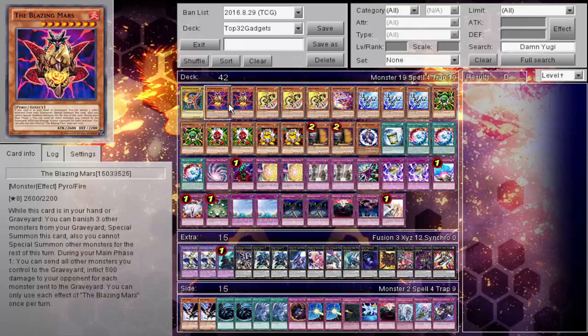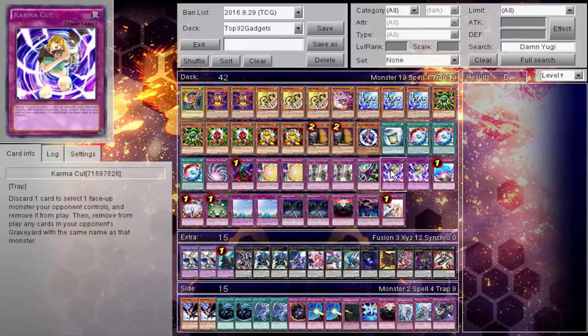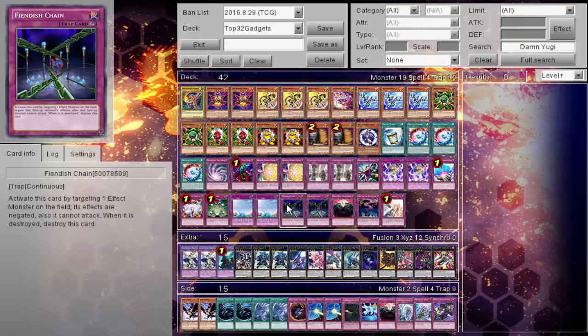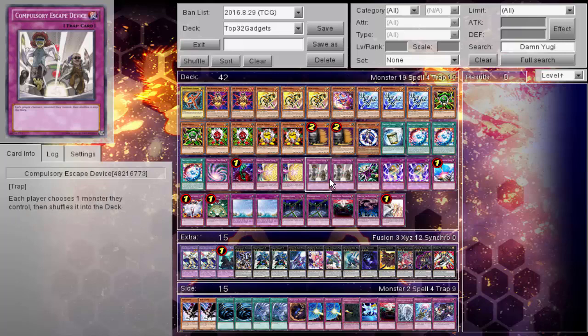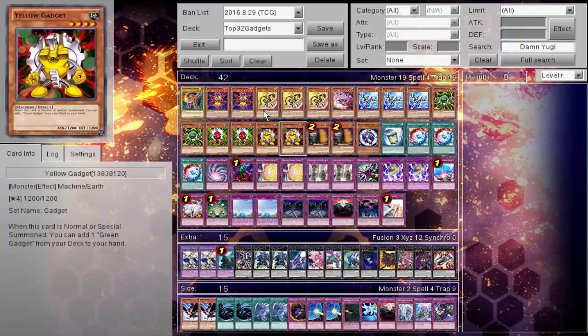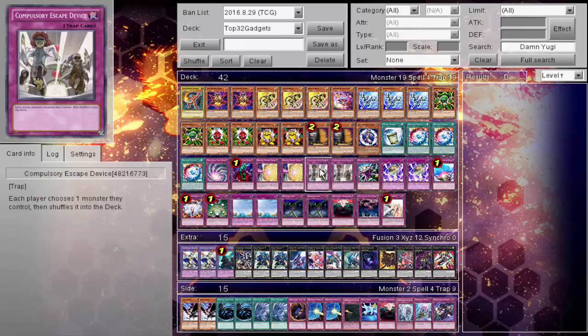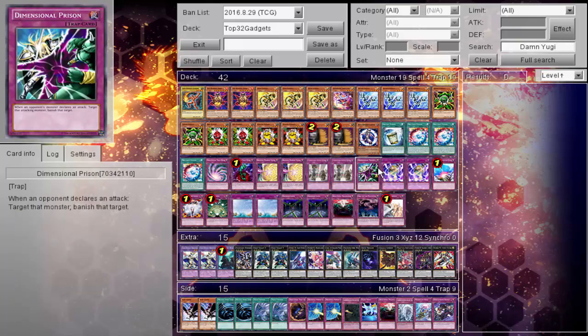Obviously you're not going to drop two of these at the same time to XYZ summon - that's not going to happen. He's also recurring from the graveyard, so if you use Compulse or Karma Cut them away, you can bring it back. I was also curious why Oasis - but Oasis brings it back in defense mode. With Oasis you can't make your Giga-Brilliant, which can be troublesome sometimes. Still kind of questioning Escape Device, but being able to bounce back an extra gadget you just summoned for free is nice - maybe bounce back Seraphinite if you really have to.